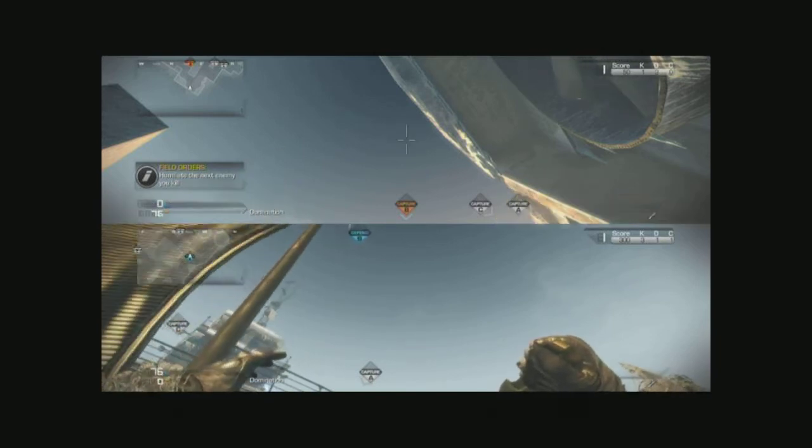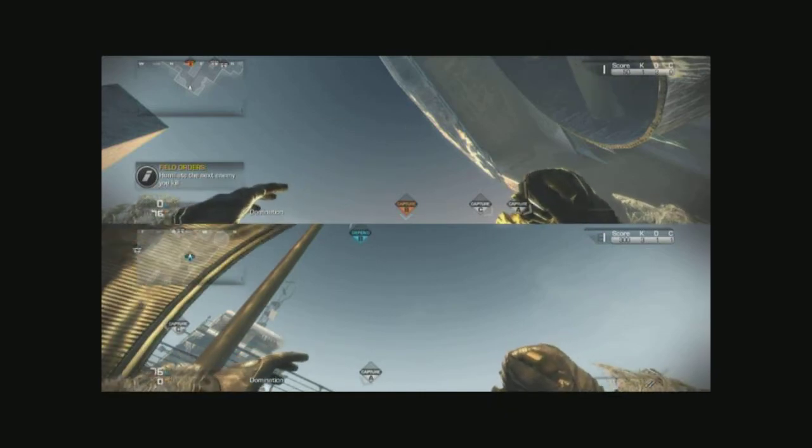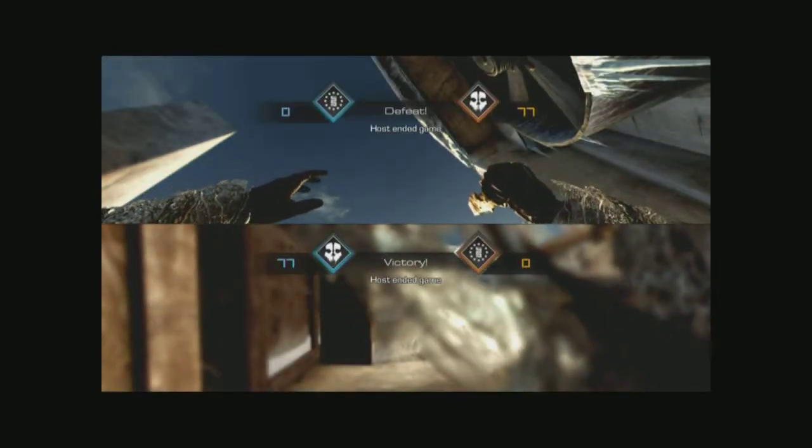The next throwing knife spot is on B. I didn't get the kill cam unfortunately, but you go over this area and just quickly crouch down so you can see it hit. Thank you all for watching — like and favorite if you enjoyed, subscribe for more, and I'll see you all in the next video. Goodbye!